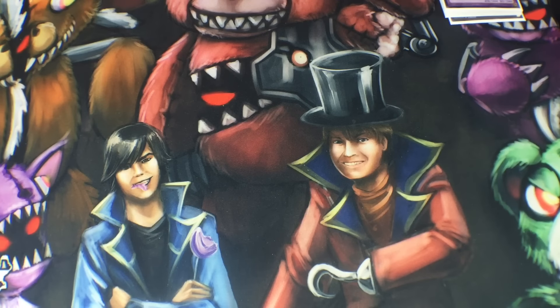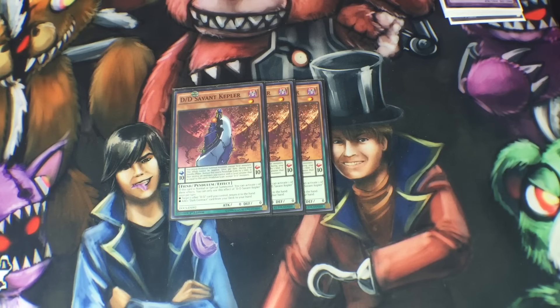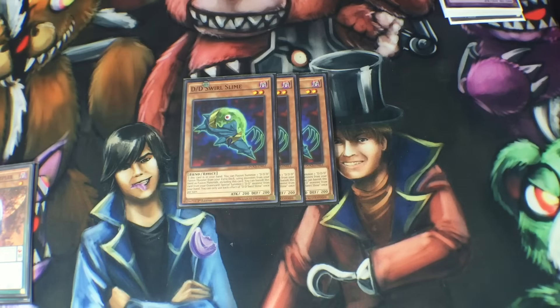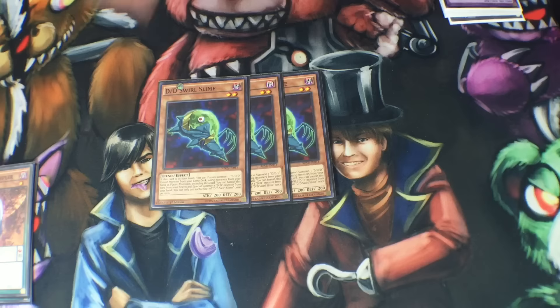To start off, we have three DDD Savant Kepler. It's basically the search guy — gets you all the spell and traps. You want to see this guy as quickly as possible for all your combos to go off, so he's definitely crucial for the deck.